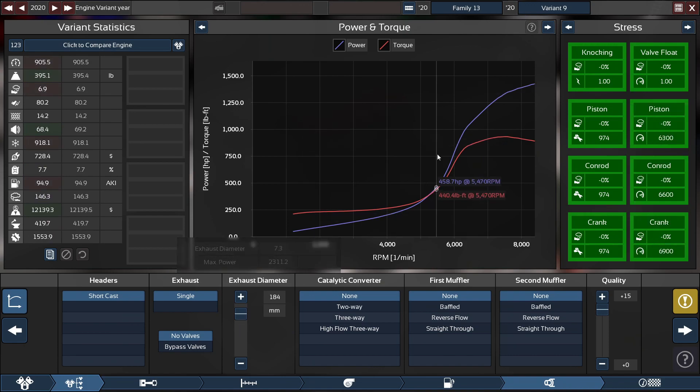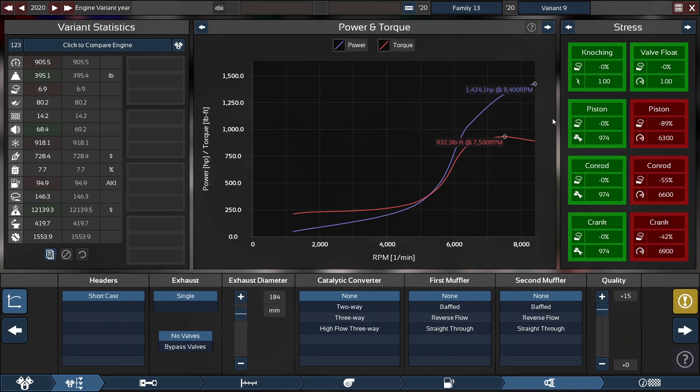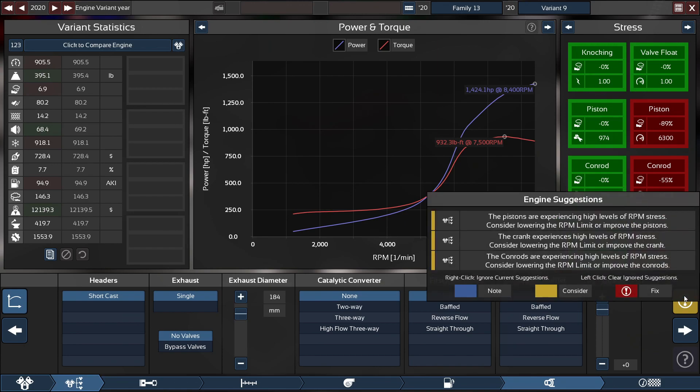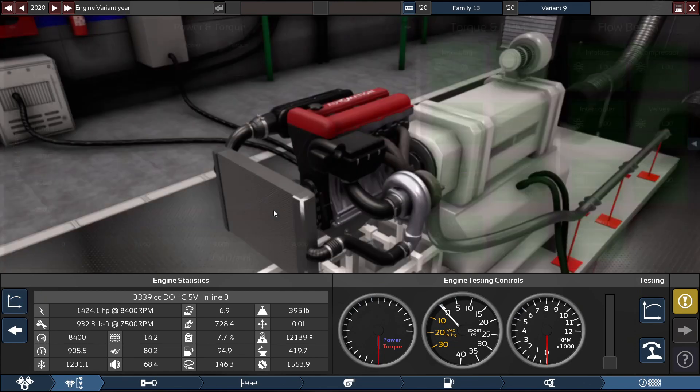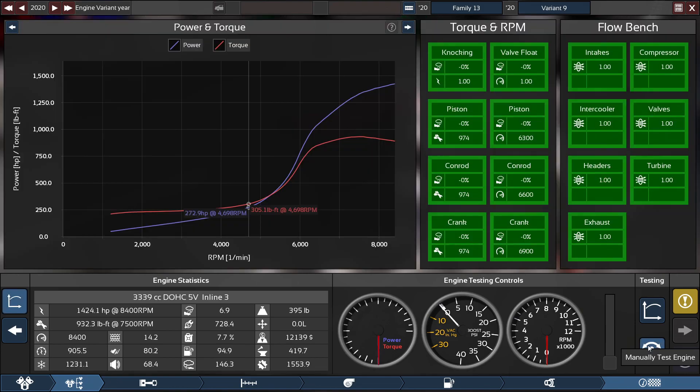Once I get rid of the catalytic converters and mufflers and bring the quality up, we get a horsepower rating of 1424.1 horsepower at 8400 rpm, and torque at 932.3 foot pounds at 7500 rpm. For the engine internals — the conrods, pistons, and crank — we've got a lot of reliability issues because of the high RPM, but it has no knocking whatsoever, even with a 6.9 reliability score. Now I'm going to give you what the engine sounds like: first an automatic test, then manual while cycling through every graph, then tear the engine apart once the graphs are done.